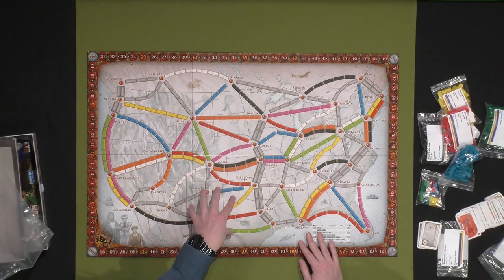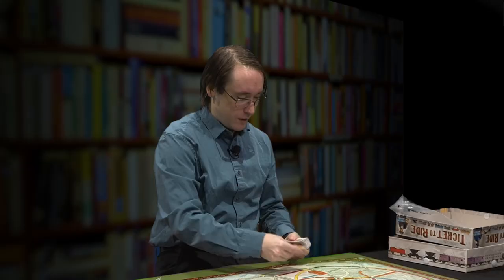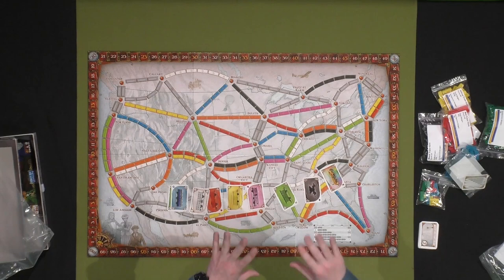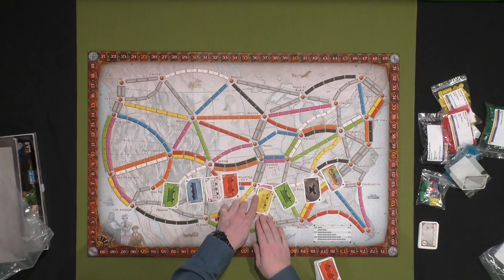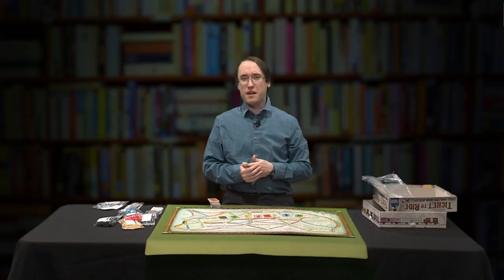Here's where the colors come into play. Each of these cards are going to have particular colors on them. Notice how pretty much the entire rainbow spectrum is covered here — blue, green, white, red, pink, yellow, and black — as well as this multicolored token that is basically a wild card.